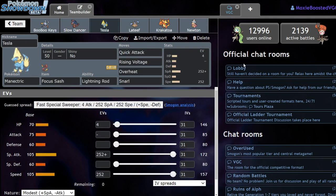Next up we have Focus Sash Manectric. This thing is honestly going to be a really nice Dynamax target because I'm running Rising Voltage, Overheat, Snarl, Lightning Rod, and Quick Attack as a tech move to pick off Sash users or maybe use for Max Strike speed control. If I have Klefki next to it, I can spam Thunderwave to give this thing a Special Attack boost from Lightning Rod. Max Darkness hits all of his Psychic types including the Doublade. Rising Voltage turns into Max Lightning which does a ton of damage, and Overheat hits that Virizion for supereffective damage.